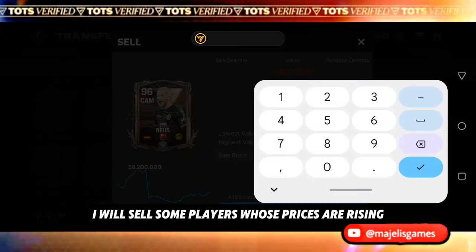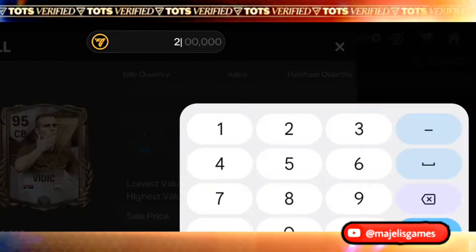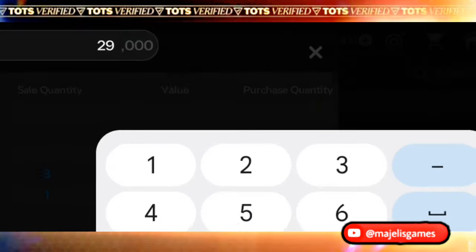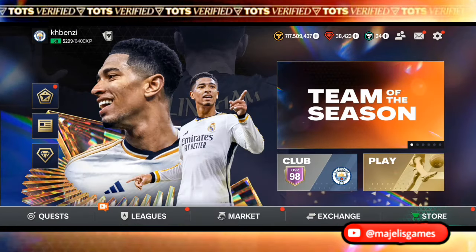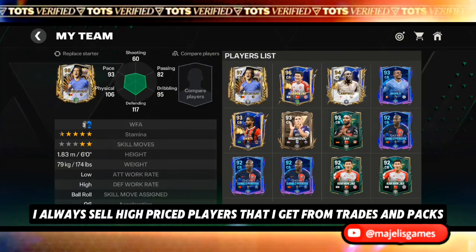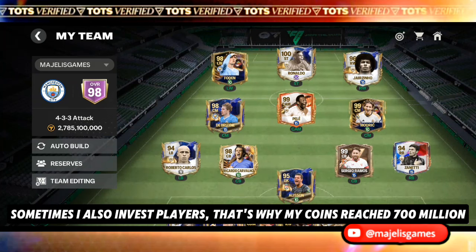I will sell some players whose prices are rising. In this video I directly opened my player inventory in one of my accounts — I always sell high-priced players that I get from trades and packs. Sometimes I also invest players; that's why my coins reached 700 million.